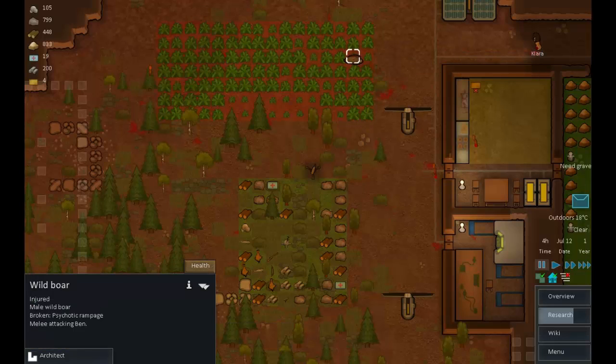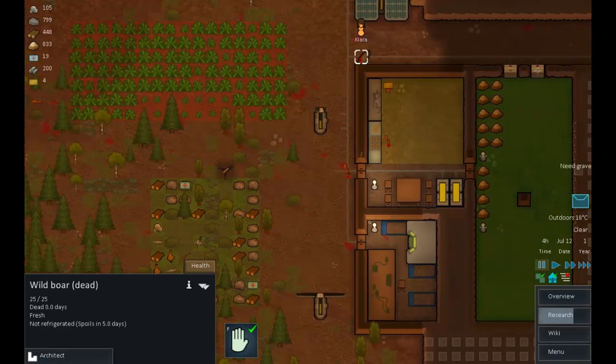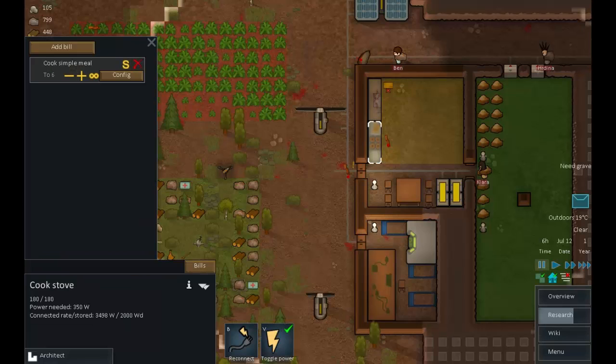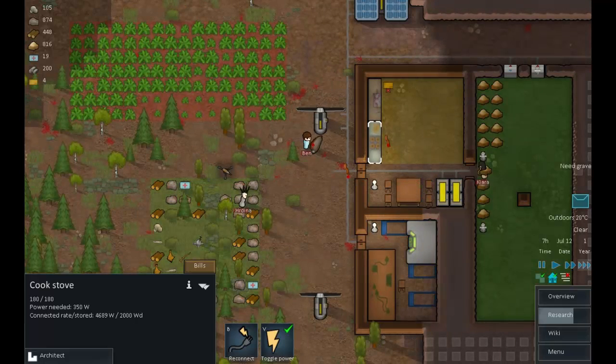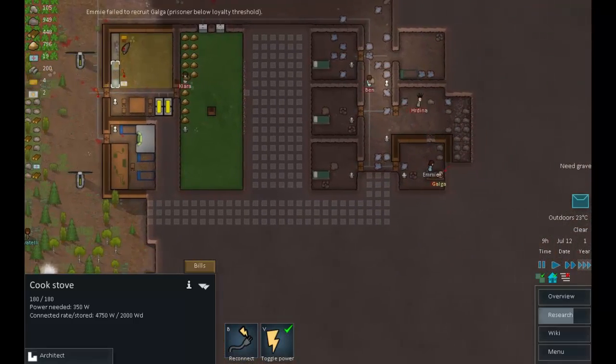The boar is attacking Ben — draft, go here. Excellent work, Clara! As soon as we get those guys in the pot we're going to have some meat. We're going to make our simple meals vegetarian because we can use the meat for fine meals later on, which will improve people's quality of life. Clara is going to start cooking some food — that'll help cheer people up.